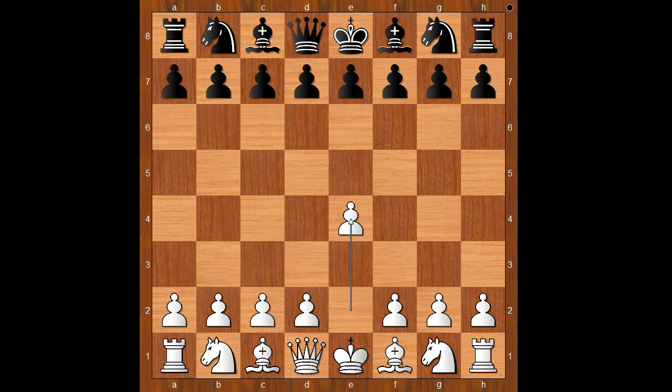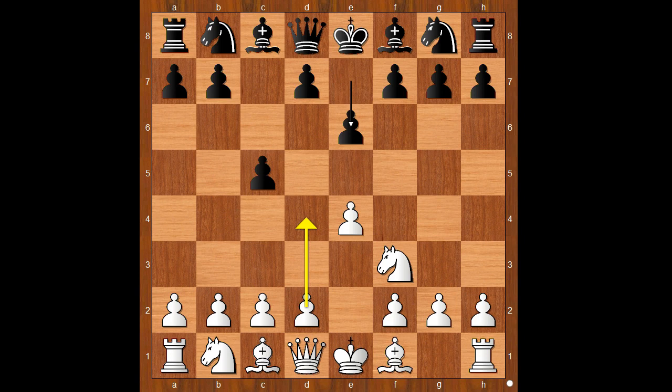Vashini had the white pieces and started with e4. Forrest played c5, the Sicilian defense. Nf3, e6 — white to move. d4 is the most played move, but Vashini played b3. Then b6, d4, cxd4.